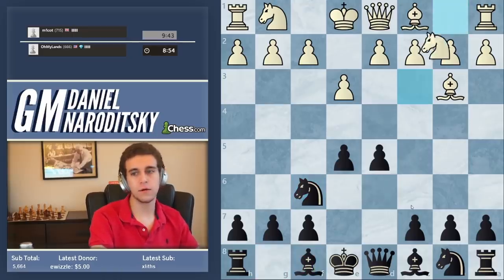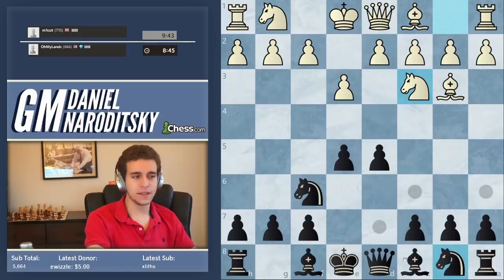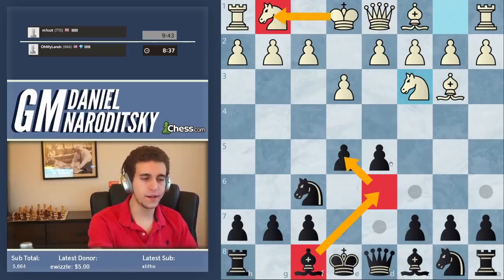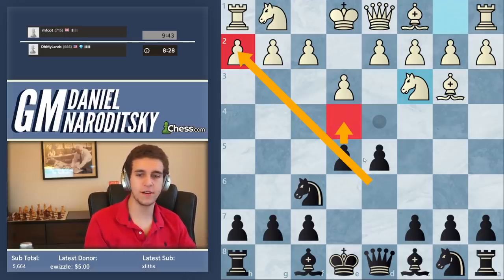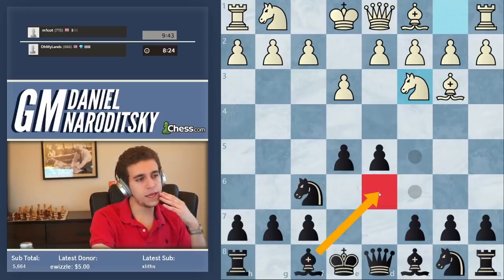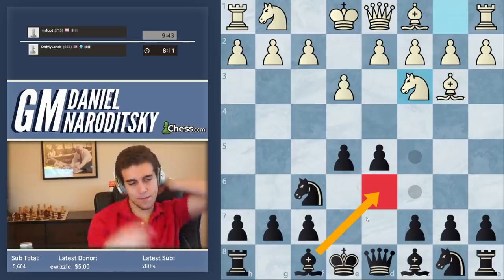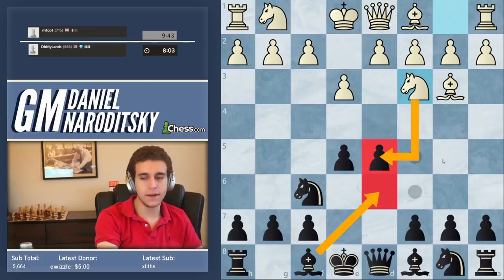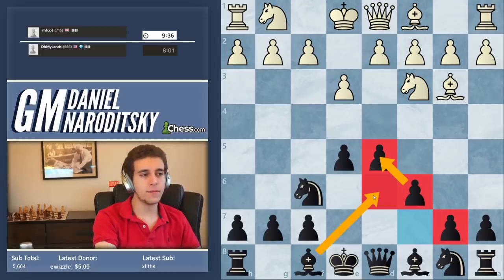Where should this F8 bishop go? He's got Knight C3. The ideal square for the bishop is definitely D6 for several reasons: it supports E5, and if White castles short, which is very likely, you can envision playing E5, E4, setting up potential Greek gift sacrifice ideas. Can we play Bishop D6 immediately? The problem is Knight takes D5 wins the pawn. So a great move is C7 to C6, defending the pawn with another pawn, building up a pawn chain, and paving the way for Bishop D6.